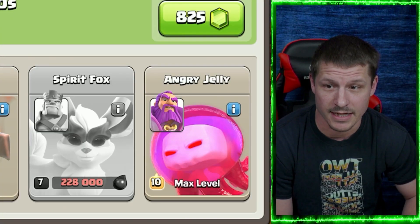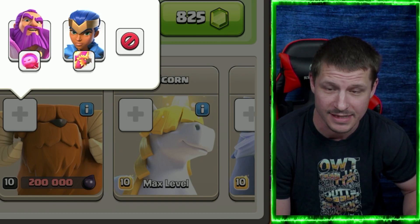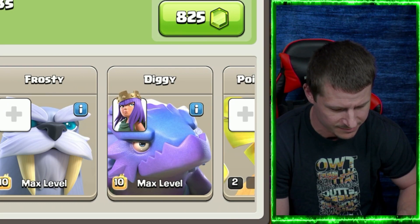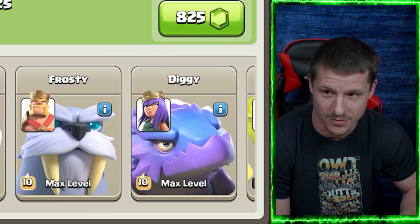I've got to go ahead and get a new pet for the King. I guess I'll do the Mighty Yak as I've been doing — actually, you know what, I think I'll do Frosty. Wait, can I not do Frosty? Oh yeah, I can. There we go. It thought I wanted to upgrade it. All right, all set.